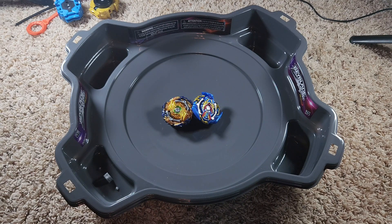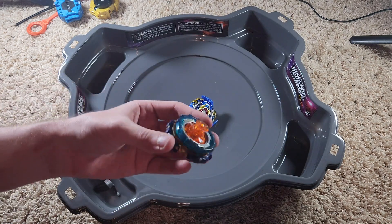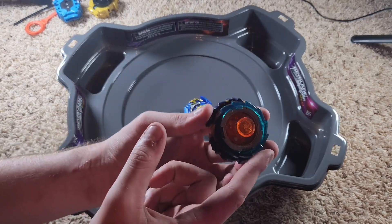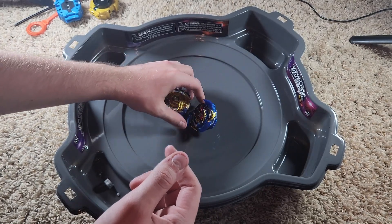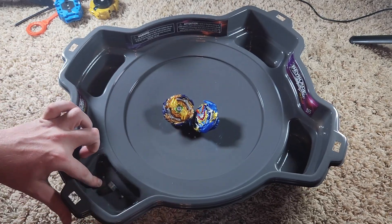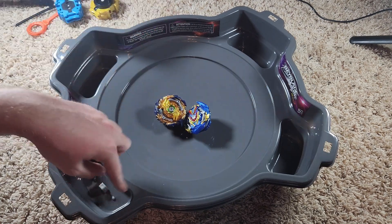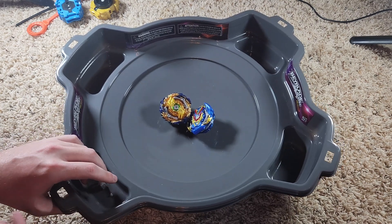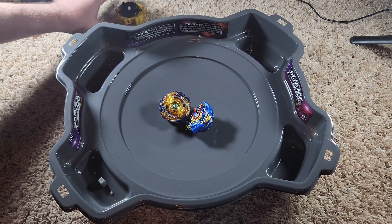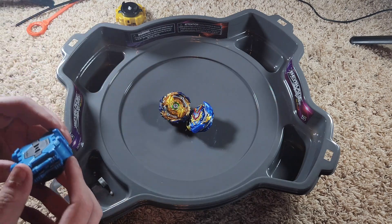Sorry, the video cut there — I don't know what happened, I just looked at my camera and noticed it wasn't recording. All I did was get Wizard Fafnir together. It has this really cool free spin piece on it. And I got this piece in here — I don't know why they couldn't make this pocket as deep as the other pockets. If you guys know, let me know.